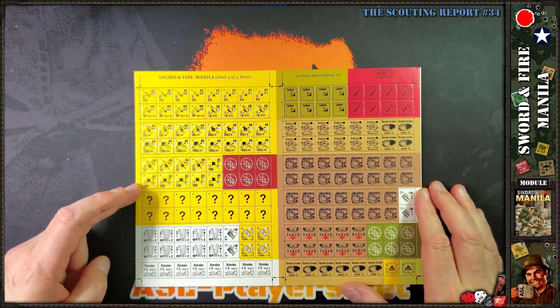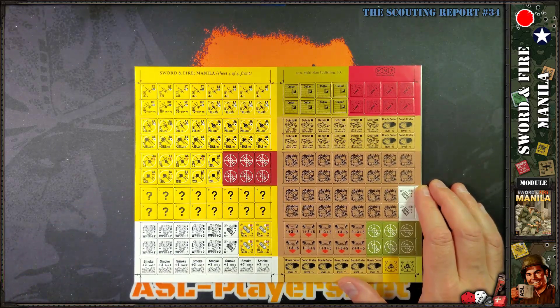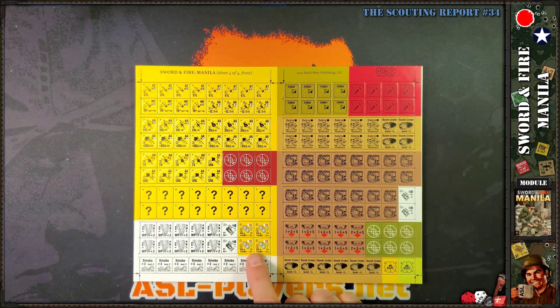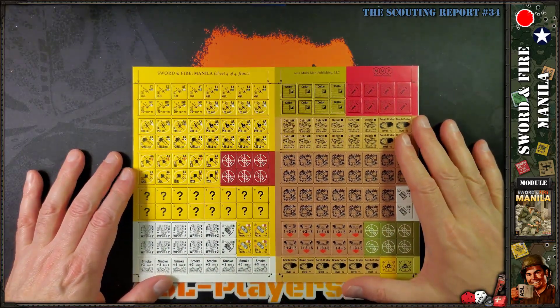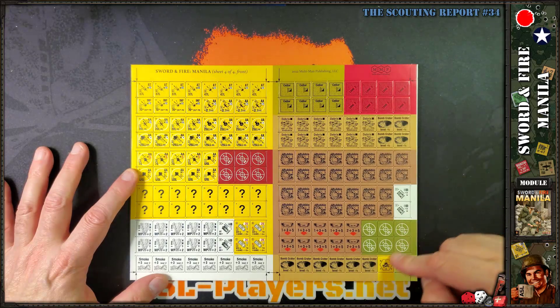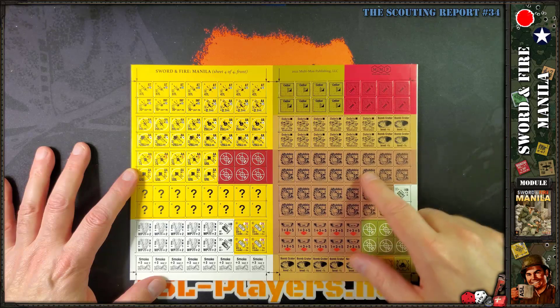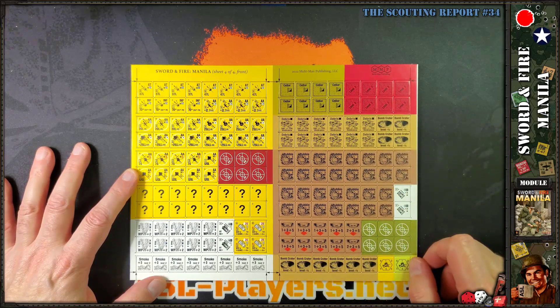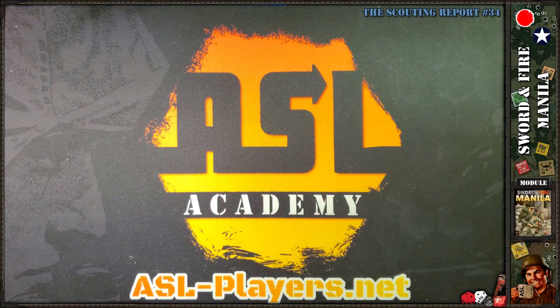The Japanese have no conventional vehicles — just a couple of special vehicles noted earlier. Maybe some scenarios use counters that already exist elsewhere. And there are utility counters: smoke, white phosphorus, rubble sellers, bomb craters, and so on.